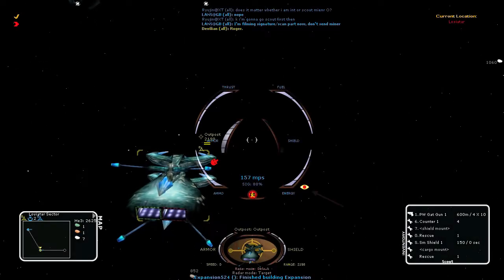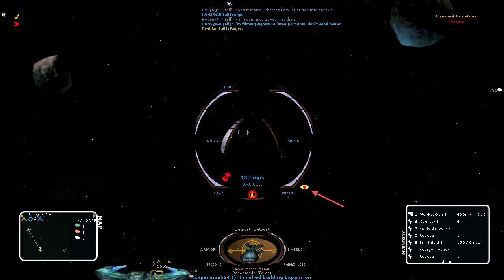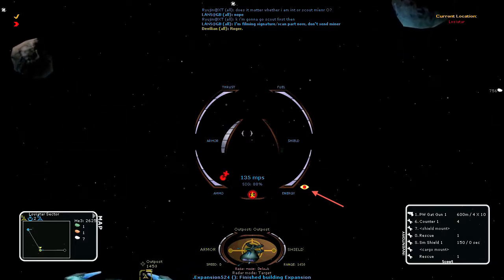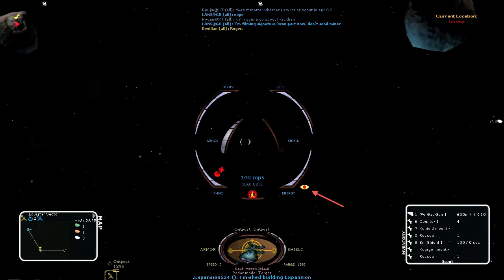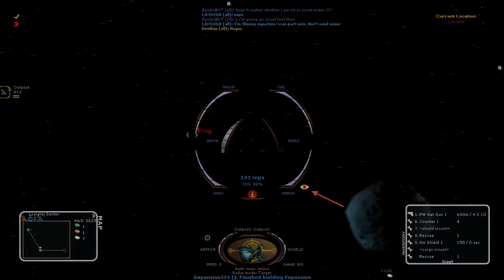This is the eye icon. When it shows on your HUD, it means the enemy has detected your ship and that you appear on the opposing team's map. If the eye is not showing, the enemy does not know where you are, cannot target you, and cannot see your ship.